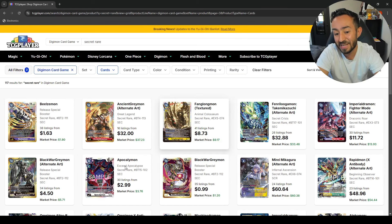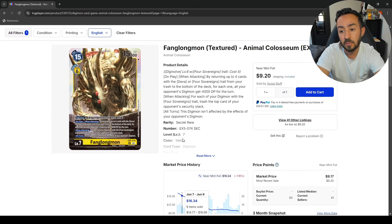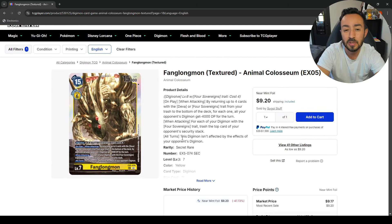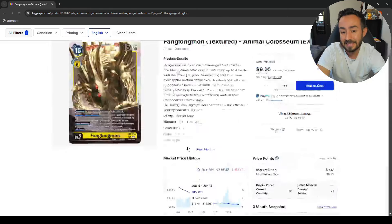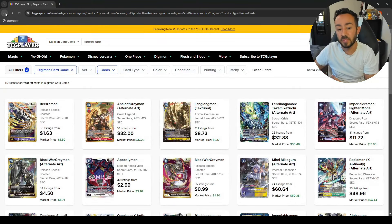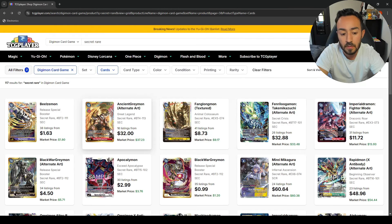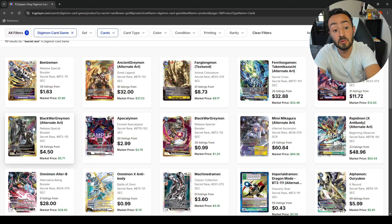Apocalymon is three bucks — you only need one. FengLong — I still gotta pick one up. I have three... I think for the most part this might have stabilized. I don't think it'll go any lower because it's a secret rare and it's a good card. At ten bucks a pop, depending on your budget, you could probably pick one up every paycheck until you get all four.